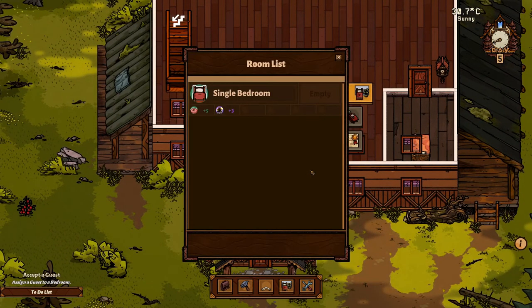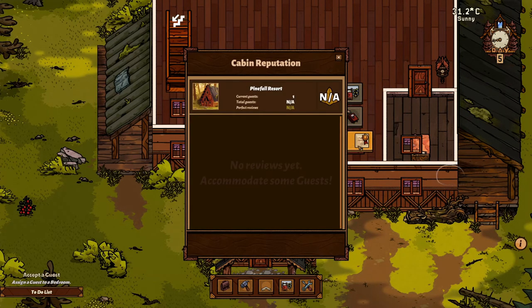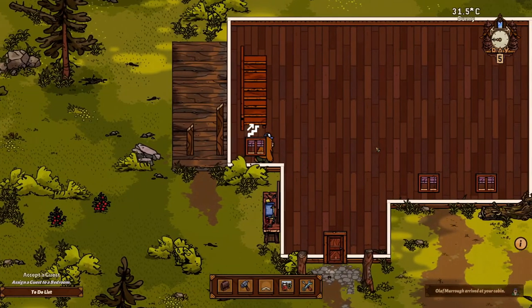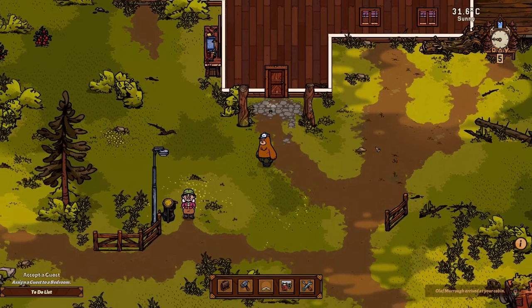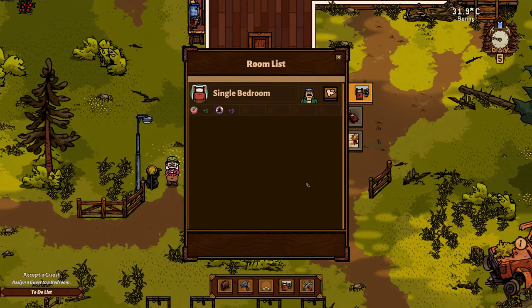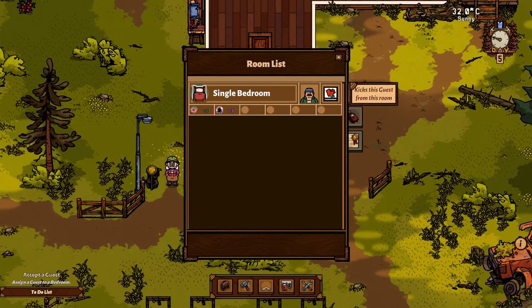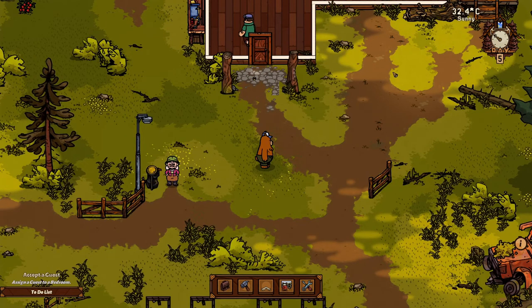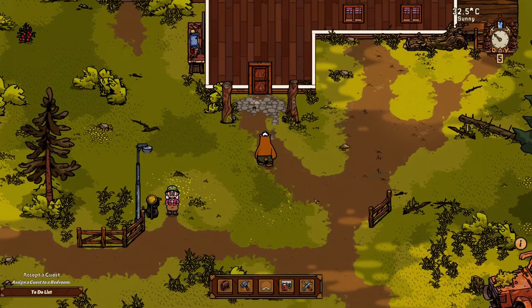Now we have this - cool. So if we press G again... why does it say empty now? No guest requests yet. Current guests: one - okay, we still have one guest. It would be strange if he already left. So now let's go down here - assign a guest to a bedroom. But I already did that. Accept a guest, assign a guest to a bedroom - single bedroom, one day remaining. Maybe he has to actually arrive to his bedroom before this gets updated. Let's see, because he is going upstairs now.